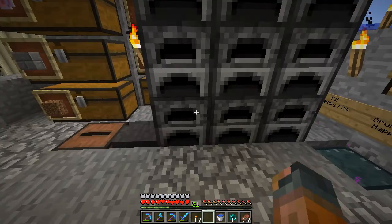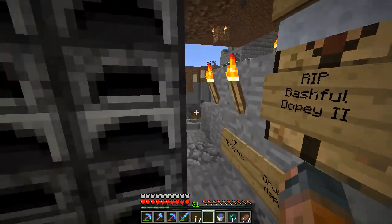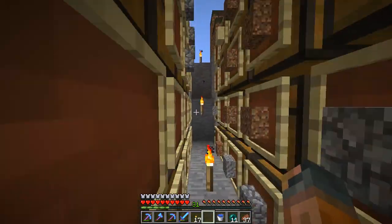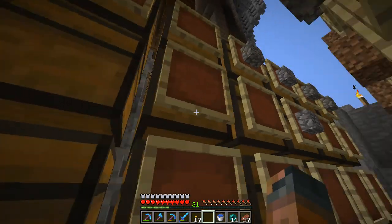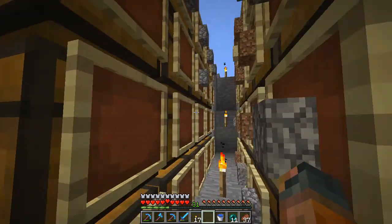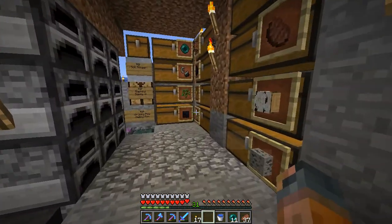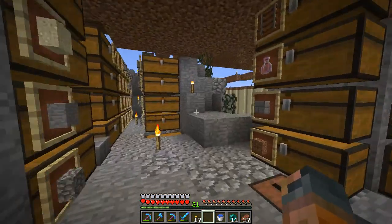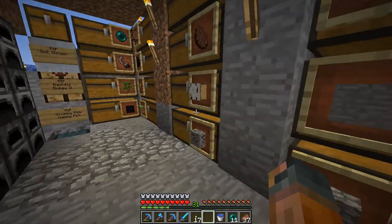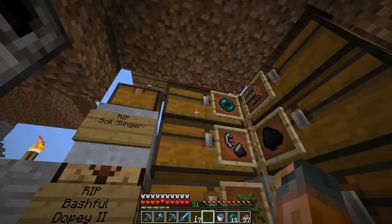That brings you up to speed on what's happening. I do want to get out of this hole in the ground. These used to all have cobble in them, so I've been emptying them out and bringing them down to that smelter. The next thing I've got to figure out is where we want to store tools and such.